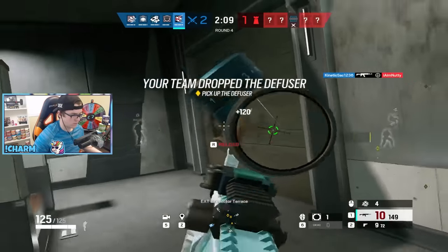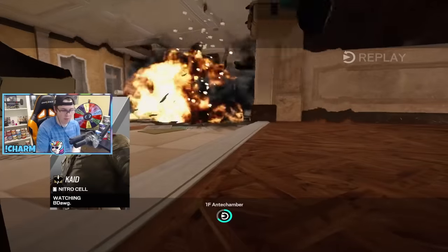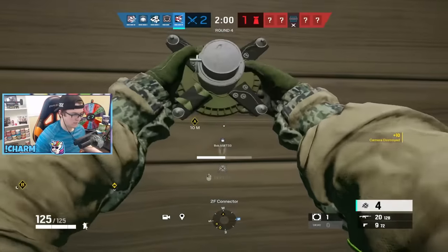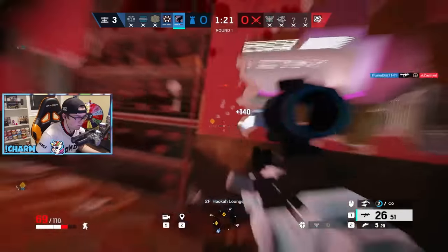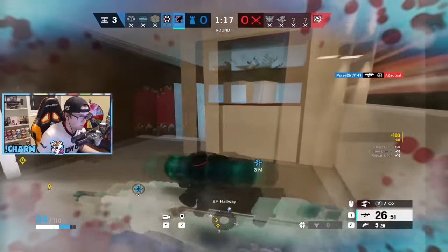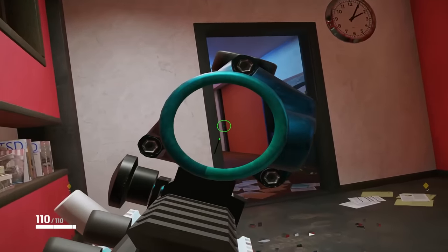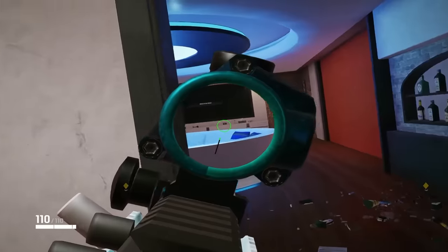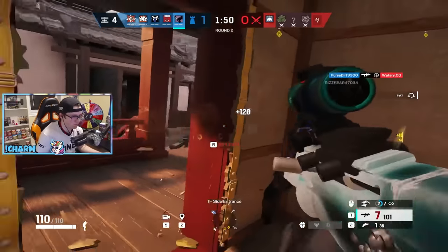Fuse is a definite favorite at lower ranks, but he's easily countered by good players. The easiest is to C4 him from below because of his loud and long deployment time on his gadget. Another easy solution is to contest the floor above by roaming there and killing him before he gets the opportunity to use his cluster charges. The quick rat fix is to hide in the area you think he's coming in from, and bend him over as he bends over to place his fuse charge — or maybe just spawn kill him.